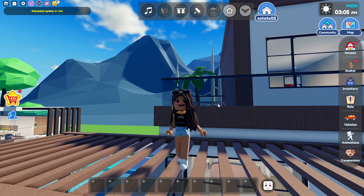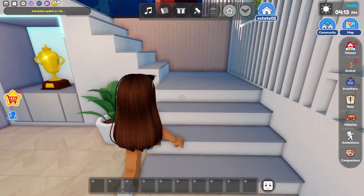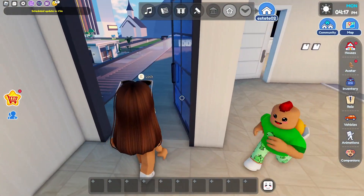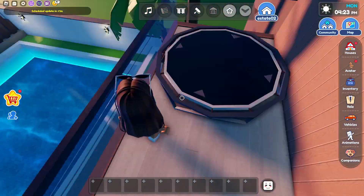Now that we're done touring the house, it's time to show you guys the secret. Let's go upstairs and then go to the balcony right over here, and go all the way around the balcony. As you guys can see, this trampoline was very suspicious — it stopped for the pool.